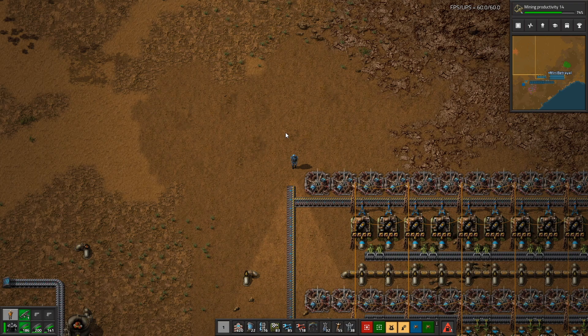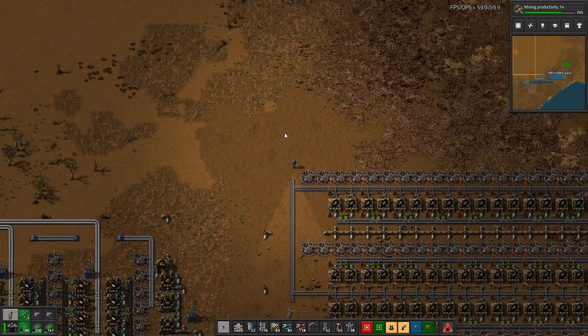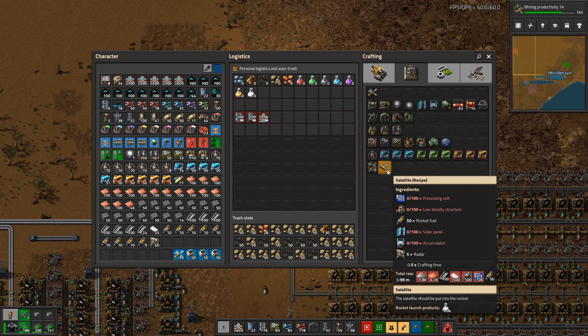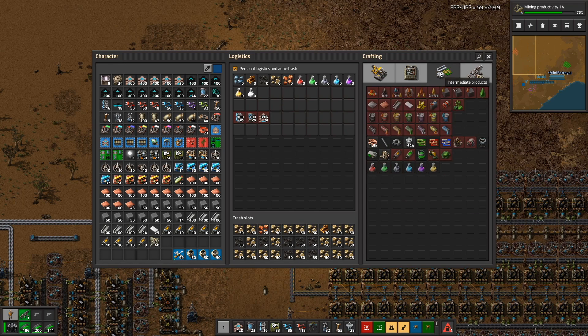Hello and welcome, my name is MiniBetrayal and this is Factorio Megabase, where today we are building satellites. Satellites are probably the most complex recipe — they have six individual items: processing units, low density structures, rocket fuel, solar panels, accumulators, and radars of all things. We've already done much of the work; processing units, low density structures, and rocket fuel have already been made, so we're going to start today with solar panels, accumulators, and radars.